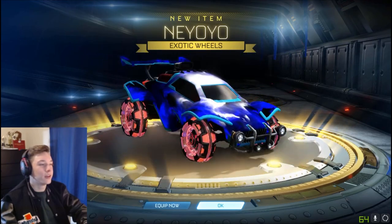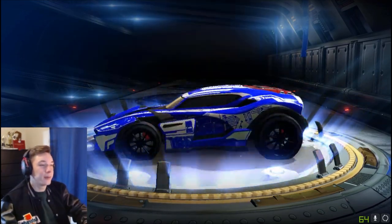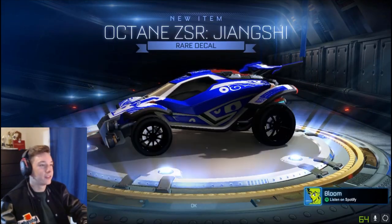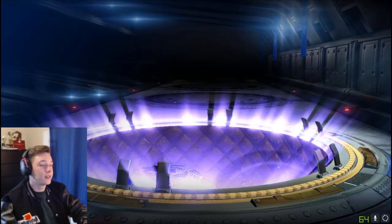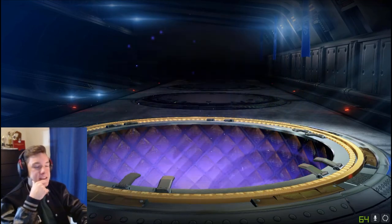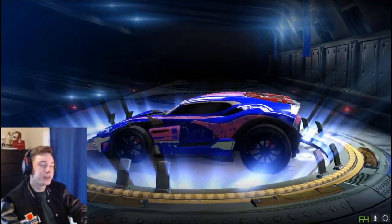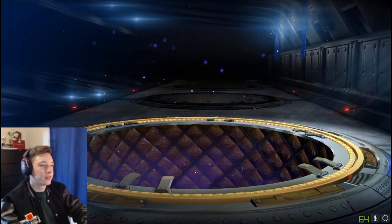We got a knee yo-yo — I didn't even know that was in this crate. 36 crates left to go. This Black Interstellar, I'm going to have to play around with it and find something that looks really nice with it. Give me some color suggestions, guys — like color suggestions or wheel suggestions for the interstellar. Do any wheels really match the interstellar? We don't have any galaxy wheels, do we? I don't think there are any crazy wheels like that yet — but that's probably coming soon.